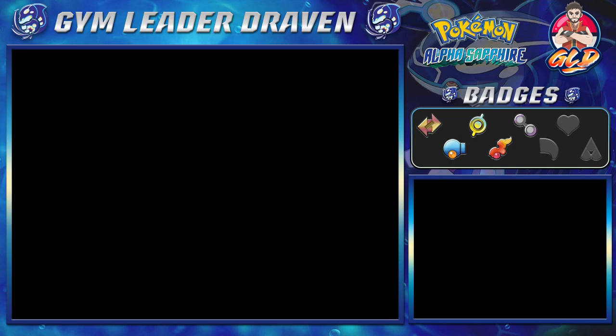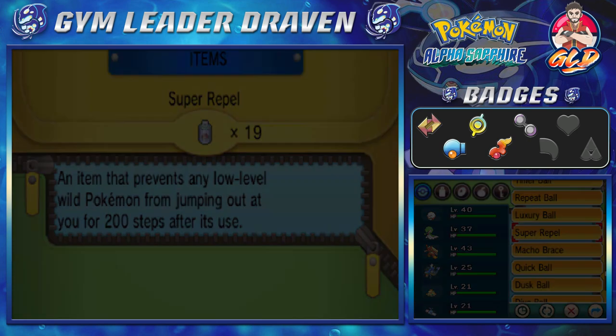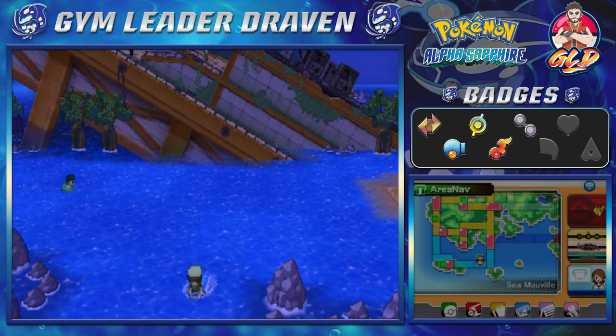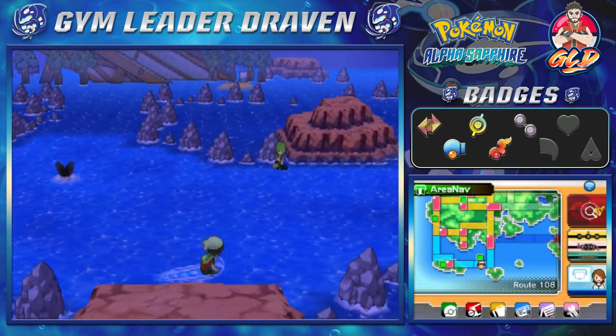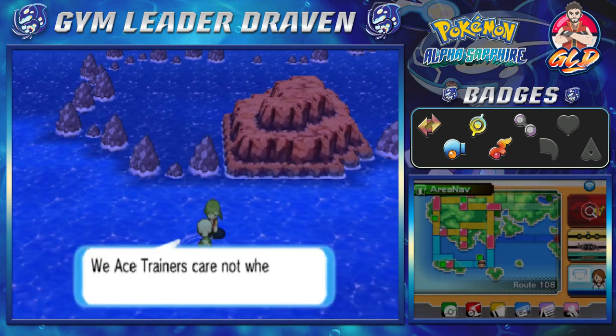I didn't put on some super repel — yeah, just what I thought. So let's go right ahead and move on to the next adventure, and that is going back to Route 108 to 109, just battling everybody because we can, and training some Pokemon along the way.